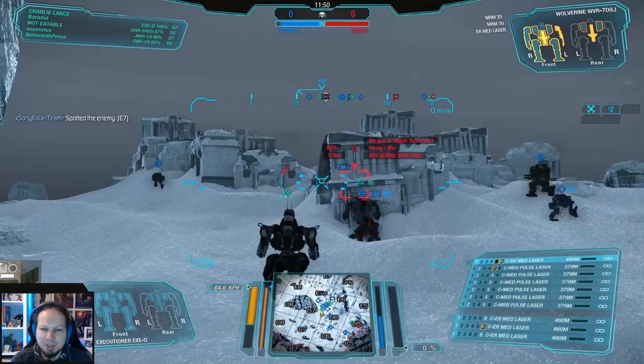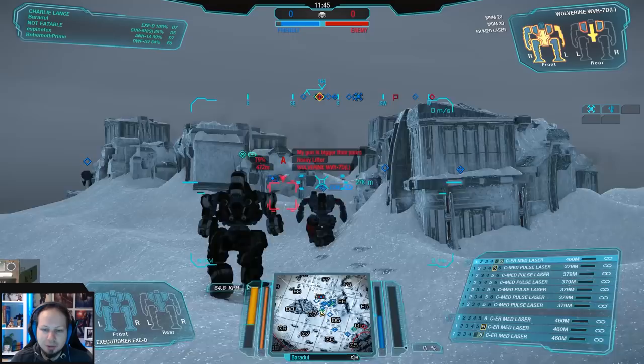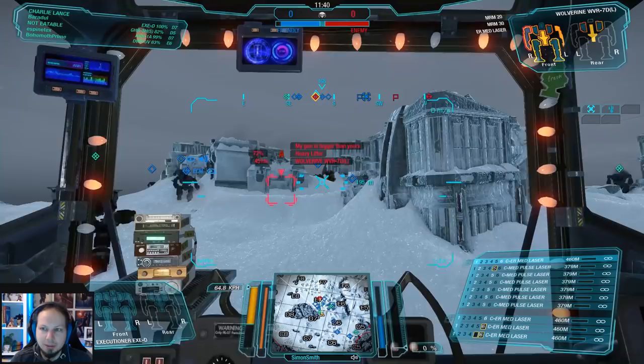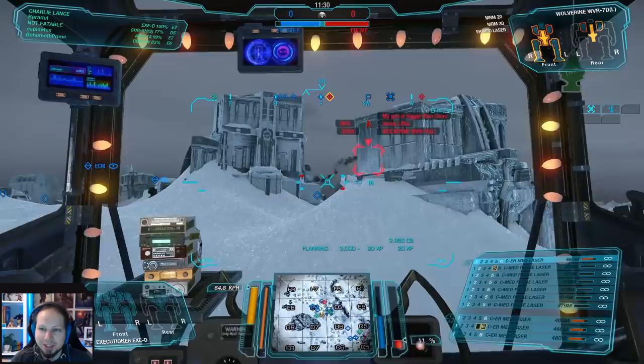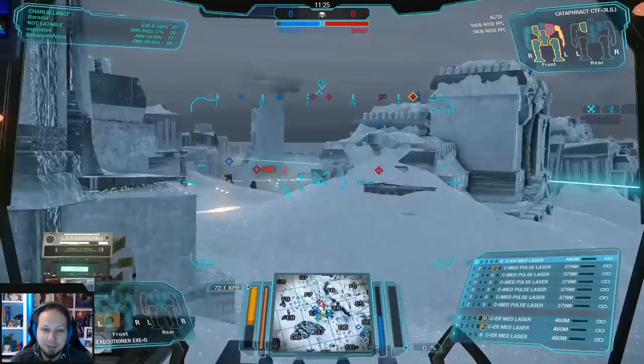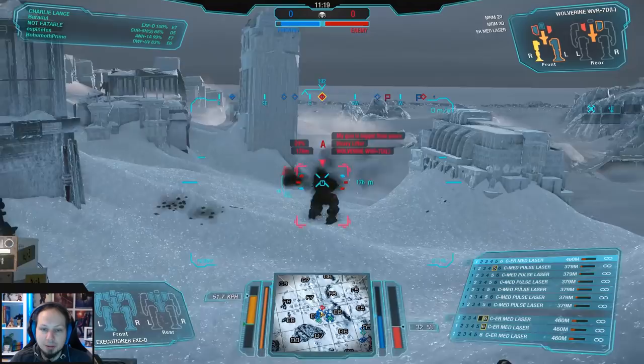Let's go ahead and just destroy that Wolverine. He's trying to retreat, running to Fox 7 most likely. He's trying to take cover — just get him. Got him, guys. There's still an Acta Cheetah but he's running to the center now. I got hit like three times for one percent of damage. One percent. There's an assault mech — let's turn around and try to engage him. If they're coming in one by one like that, I'll take it.